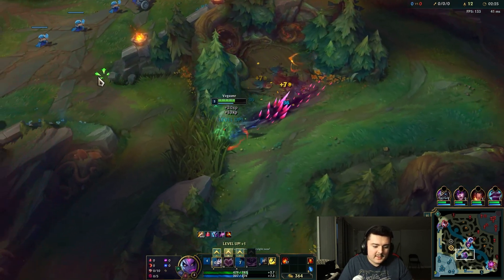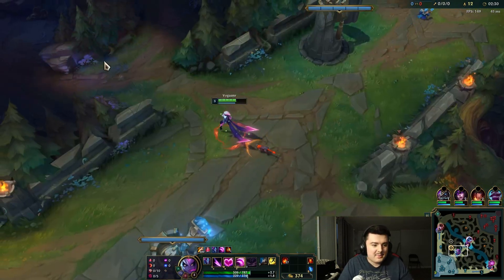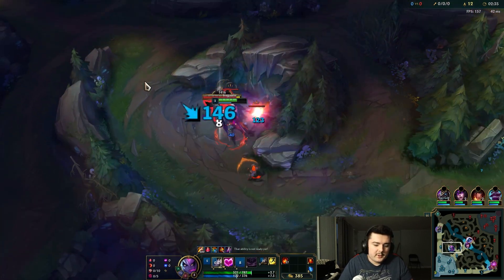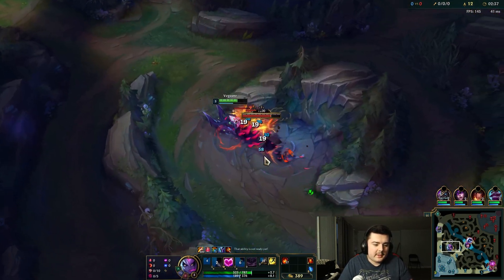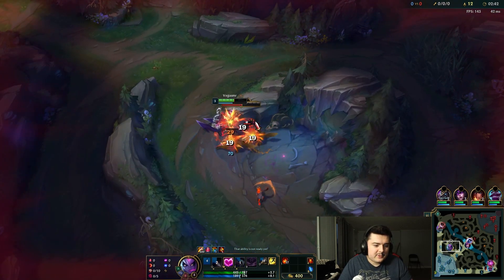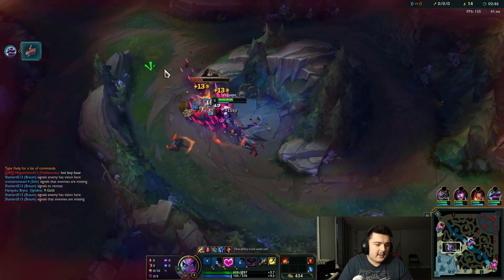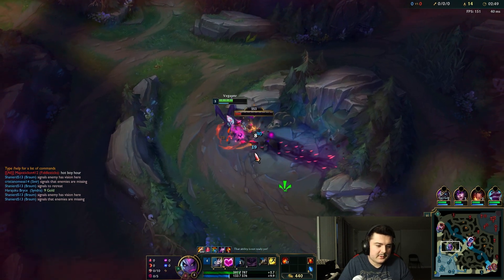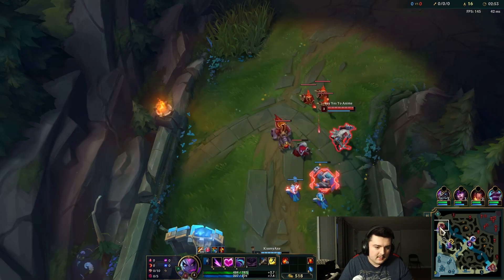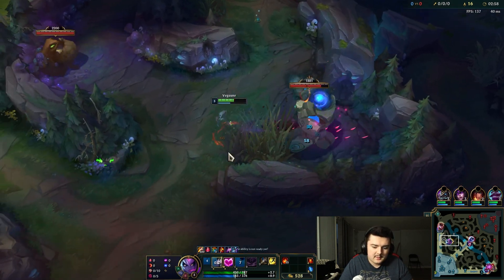We're going to look at mid lane - Xerath's under his turret, we can't gank. I already saw that from the mini map. When you're clearing your camps, you don't want to be looking only at yourself - you want to be looking at the map. What's going on in top lane? It looks like Nasus is under turret. Just because she placed a ward doesn't mean she's un-gankable - we have our sweeper. I think I'm going to do both these camps and get to level four before I gank.